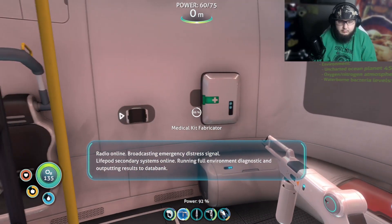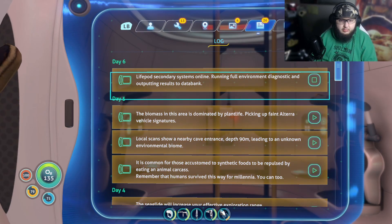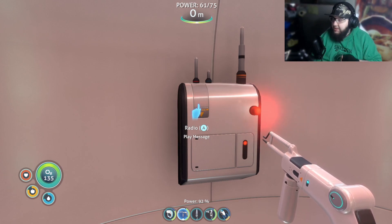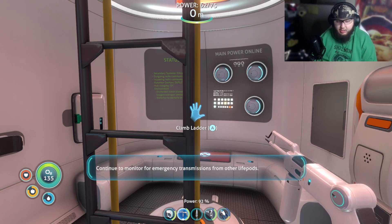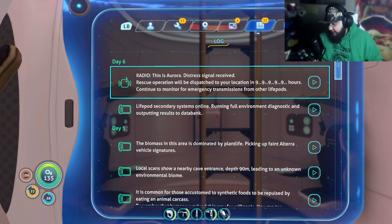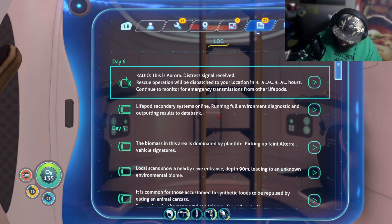Life pod secondary systems online, running full environment diagnostic and outputting results to data bank. This radio will, if I remember correctly, lead us to other life pods. Wait — how many nines were there? That's five nines... that's like 11.4 calendar years. We do not have time to wait that long, so we've got to get ourselves off this planet ourselves.